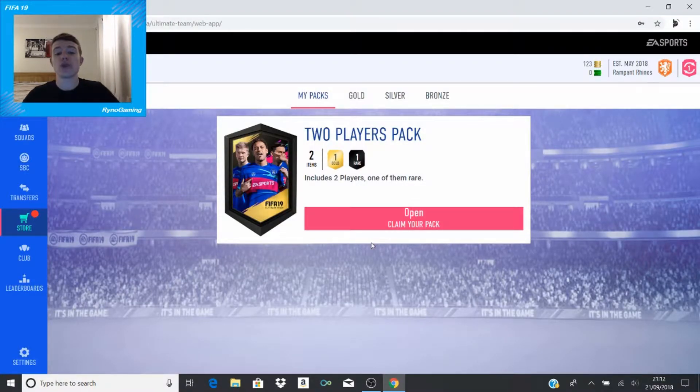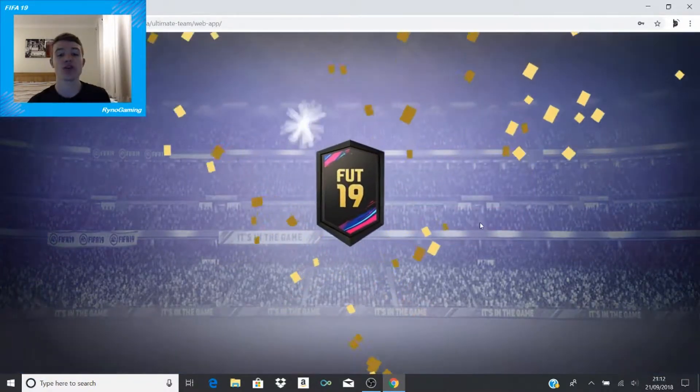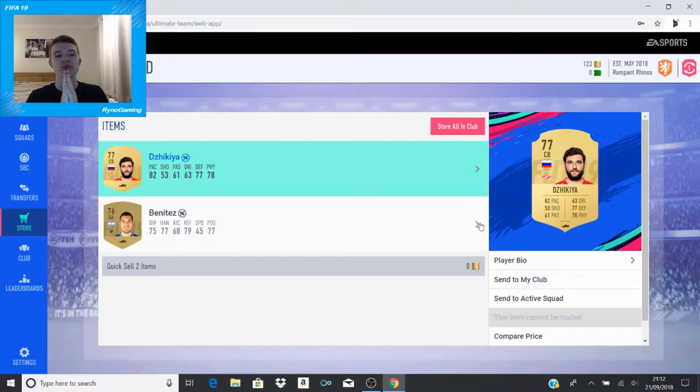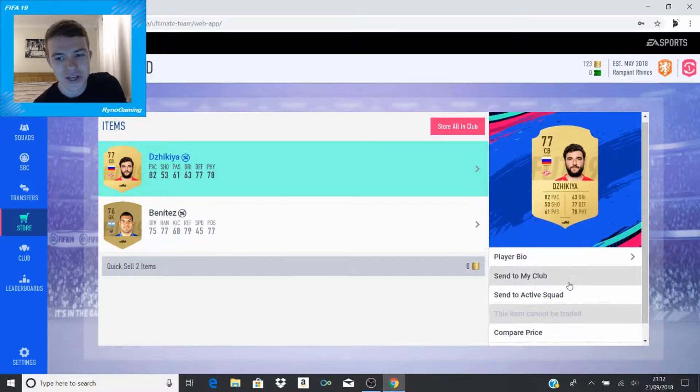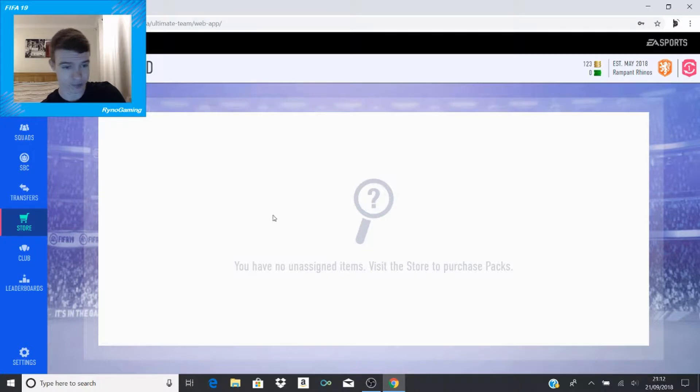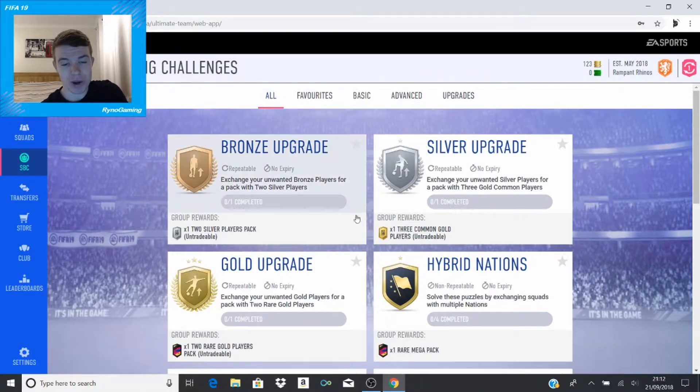Now this is when it gets interesting - the two player pack. Two players, one gold, one rare. I'll be very disappointed if the rare is just a silver. I'd like to try and get a rare gold player. We actually got two gold players, which is more than it said. He's a centre-back with 82 pace, 77 defending, 78 physical - on the face of it a very good card. But he's untradeable, and being Russian and playing in the Russian league I don't really see how I'm going to get him into a team.